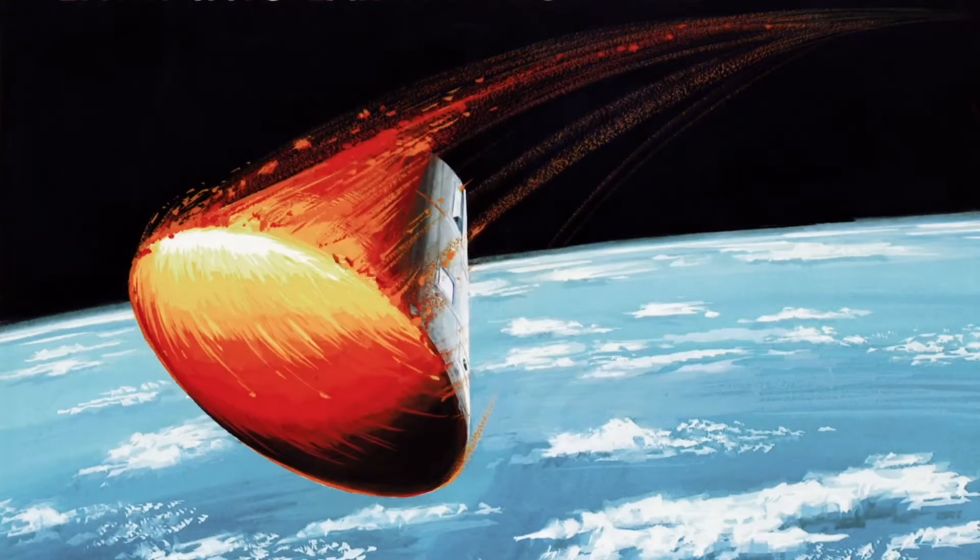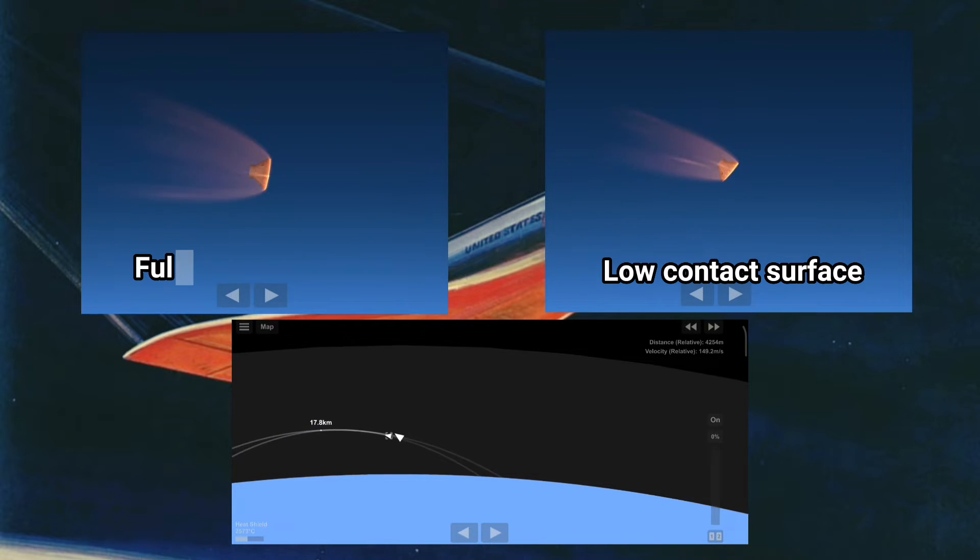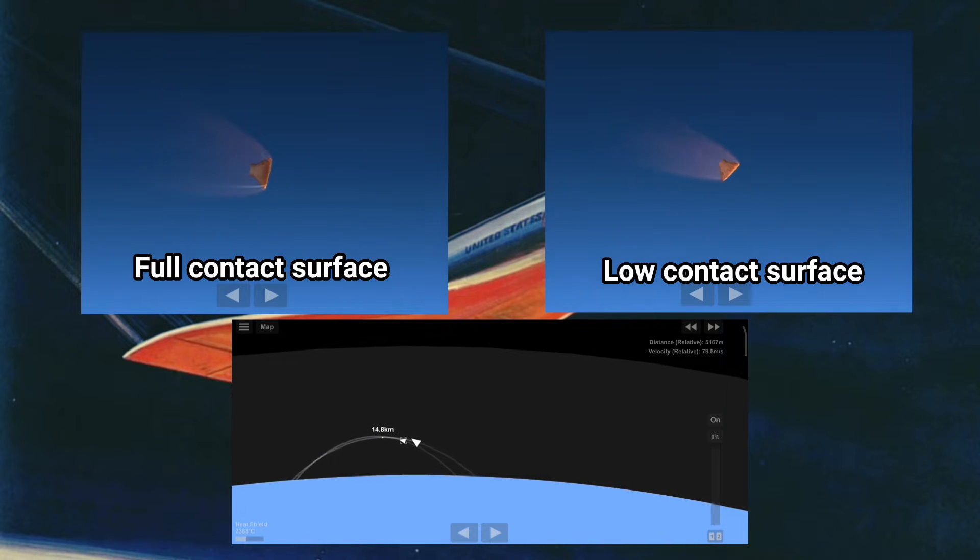This angle creates a lifting force, just like a mechanism with an airplane. Even space capsules in 3D reality change direction to the left and right to land in the right position.